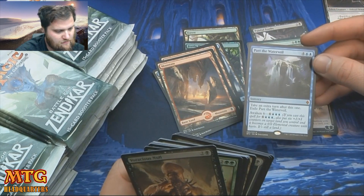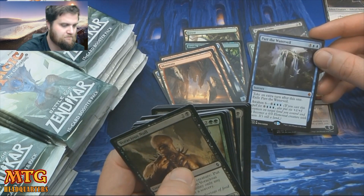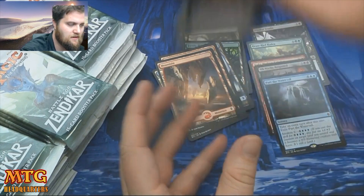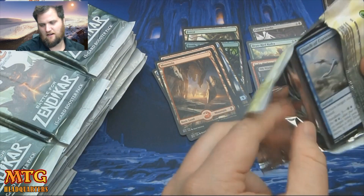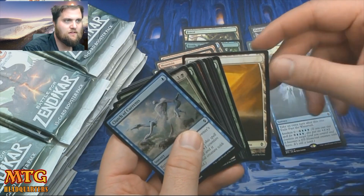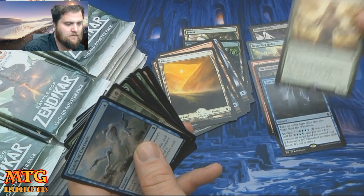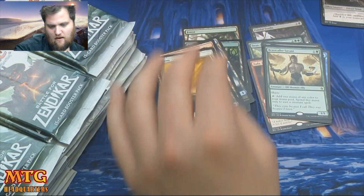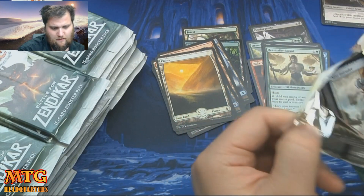Part the Waterveil — that's actually back-to-back mythics, pretty good. They always put those take-an-extra-turn cards at mythic and it always costs a million mana. It feels like a cop-out — how many times can you print that card? It feels like a waste of a mythic slot to me. Beastcaller Savant — I had high hopes for that card when I saw it spoiled, and I still think it will be a great card.